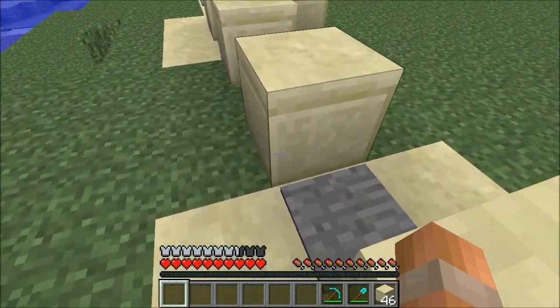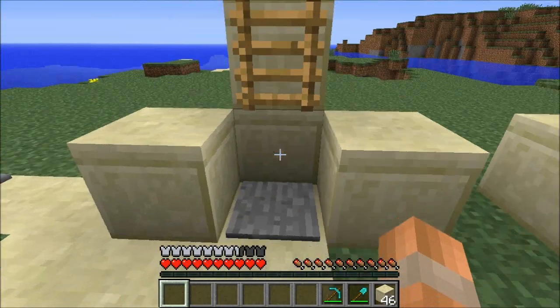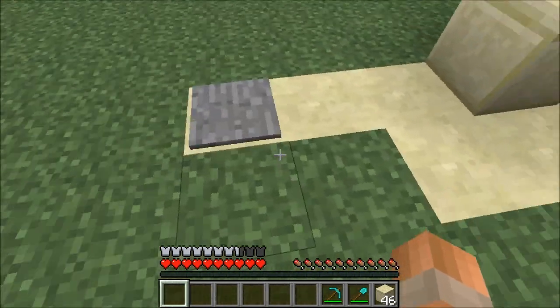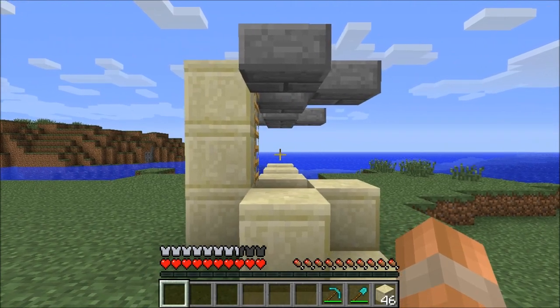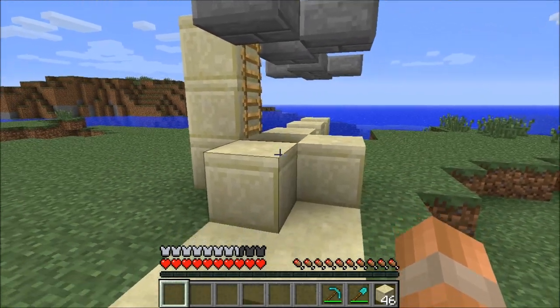So we capture a skeleton in this part here and we capture a creeper in this part. Then when the player stands here on this pressure plate the skeleton is going to shoot at the player but hit the creeper and when the creeper dies it's going to drop a music disc.